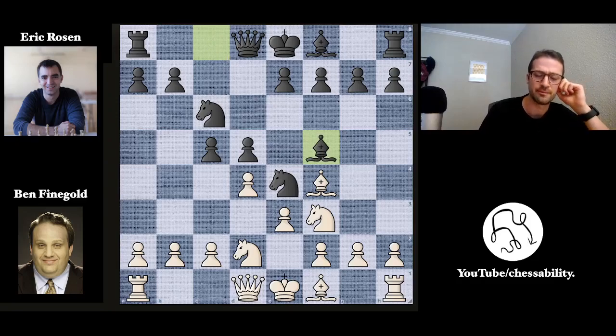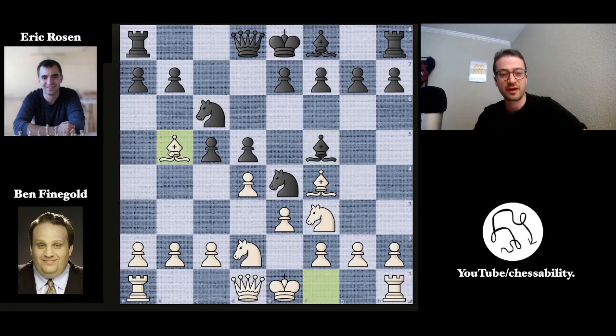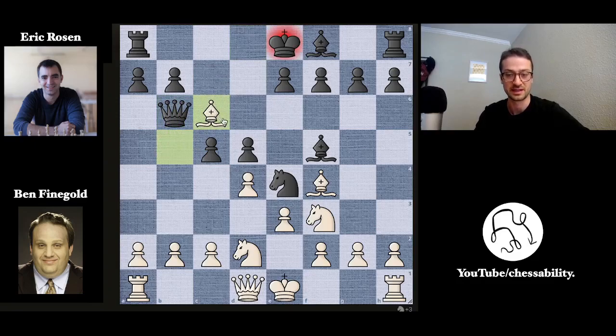Bishop to f5 by Eric, just developing another piece. Bishop to b5 by Ben, pinning the knight to the king, and now queen to b6, attacking the bishop and developing the queen nicely to the b-file. Here Ben goes for a trade — he takes on c6, pawn takes back.